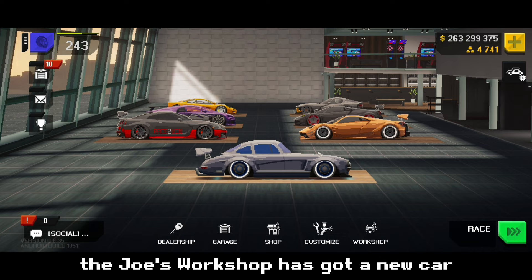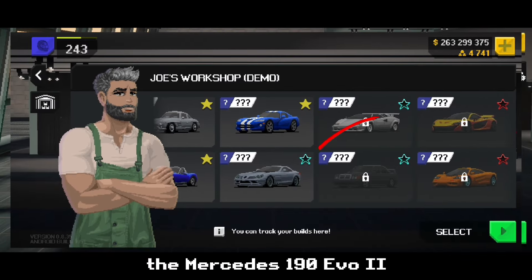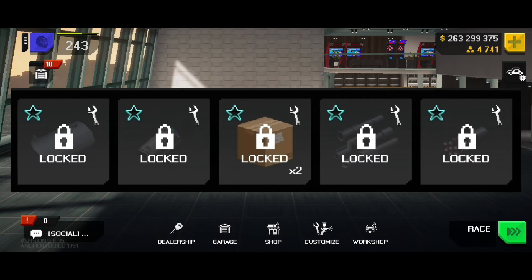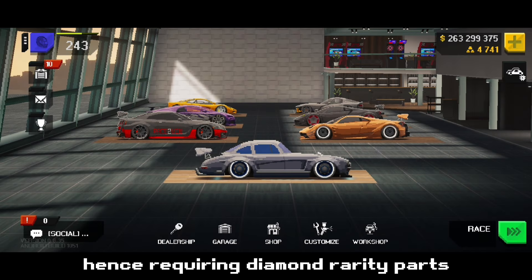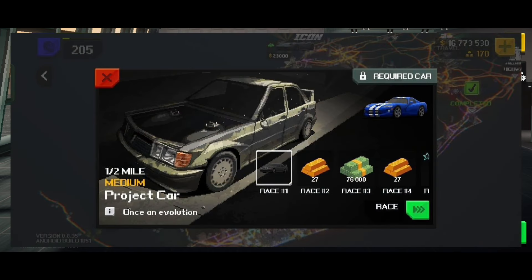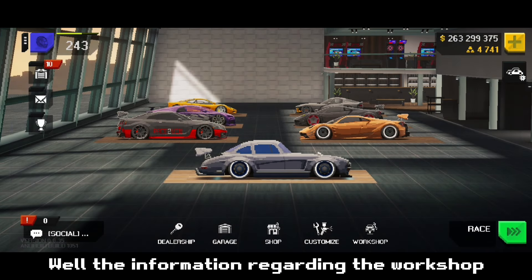First things first, the JOS workshop has got a new car, the Mercedes 190 Evo 2. It is a diamond rarity car, hence requiring diamond rarity parts, and it obviously has got a new project car event once an evolution. The information regarding the workshop doesn't end there.